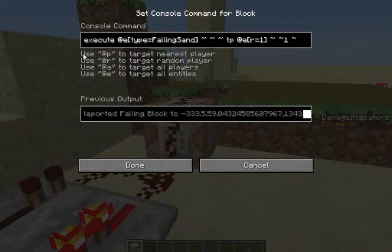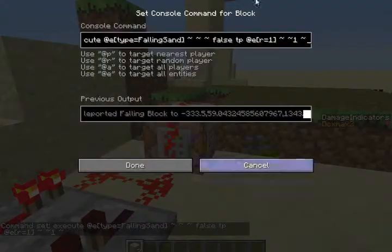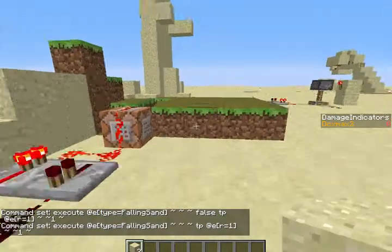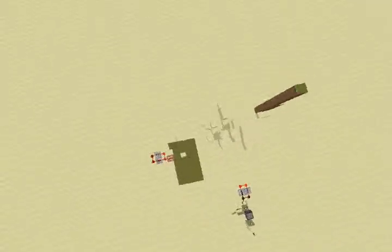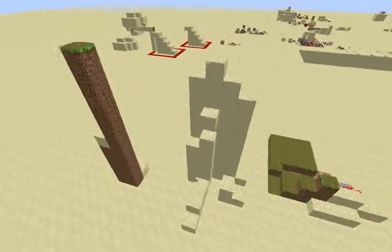What I think would be awesome for them to add is where you could do execute at E type equals falling sand, relative relative relative, and then if they had some sort of thing where you can put in the falls here, it would stop it from showing that the command was run by the player and just run the command silently. If that was added that would be unbelievable. But no, it's not added. And that's about it for this video guys — if you did enjoy please like, comment, and subscribe, and I'll be seeing you guys next time.